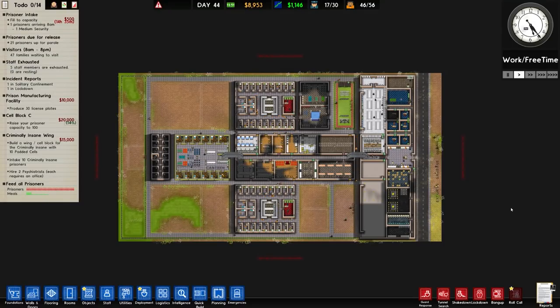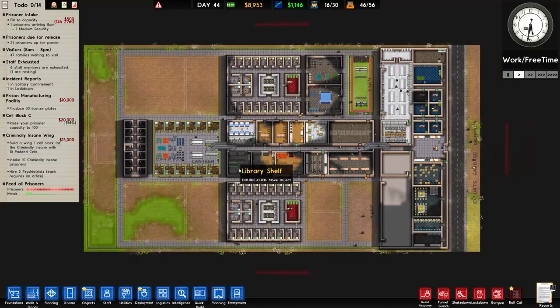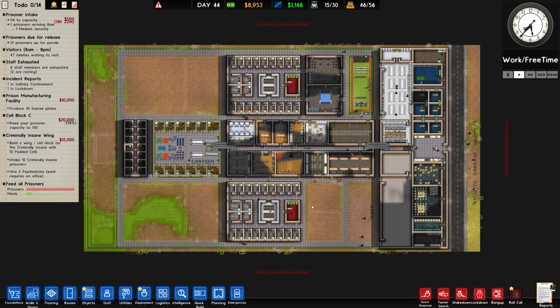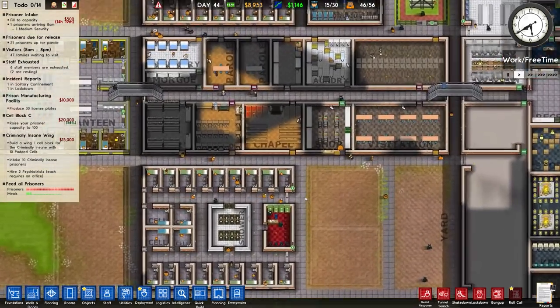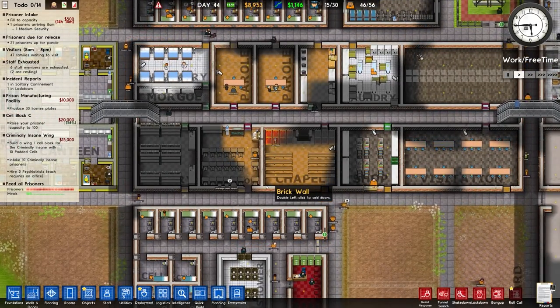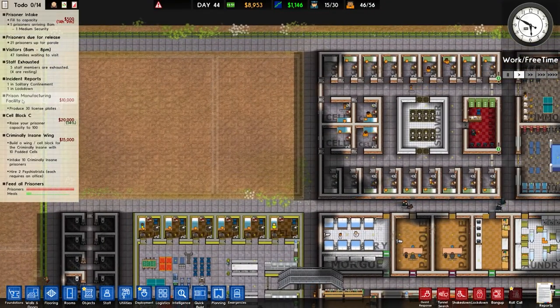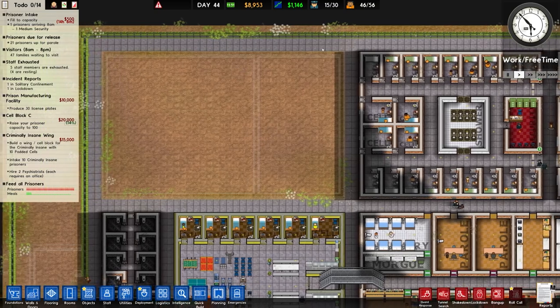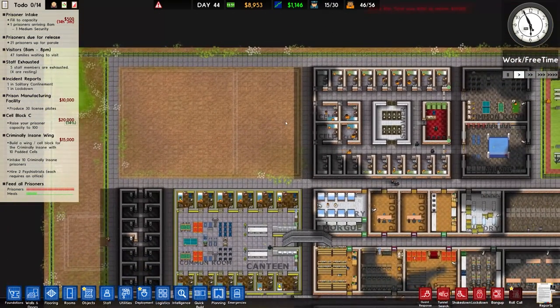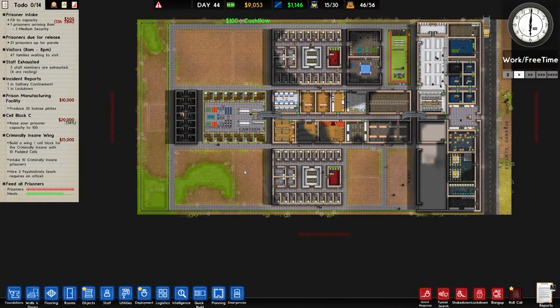Welcome back to Prison Architect. In the previous episode we finished our protective custody and solitary confinement areas, and spent about 100,000 generic units of currency placing flooring. In this episode we want to do a couple of things: some odd jobs from feedback suggestions, and then build the facilities for the prison manufacturing facility grant — specifically the workshop, or maybe both areas.